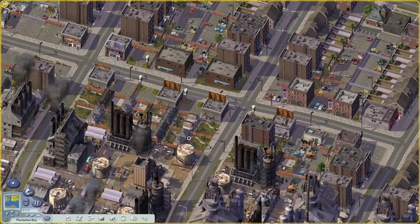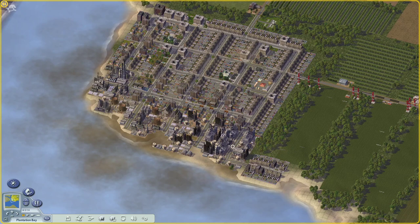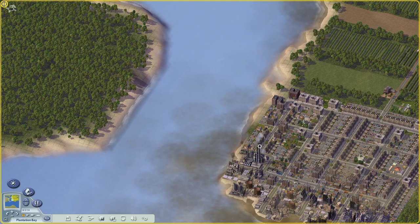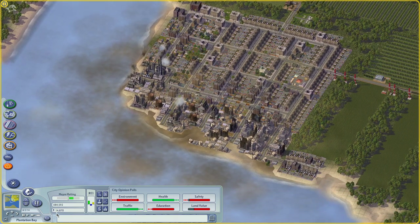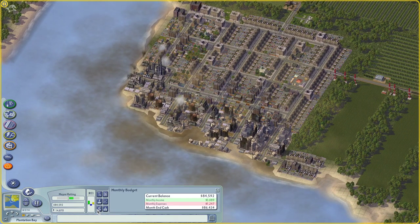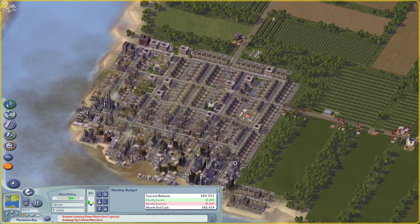Hey kids, welcome back to Let's Play SimCity 4 with a new episode. Last episode we transformed the farming village of Plantation Bay into a small industrial town. In this episode we're going to try and expand the city more, find the most effective ways to spend the money we're making, and give our sims a little bit of better quality of life.